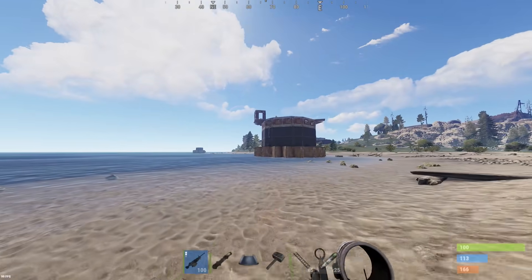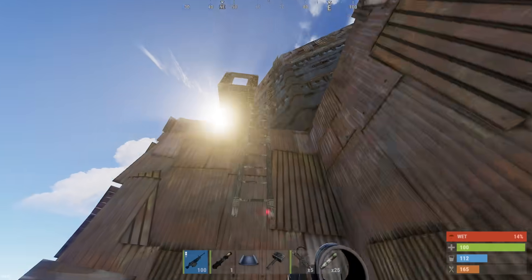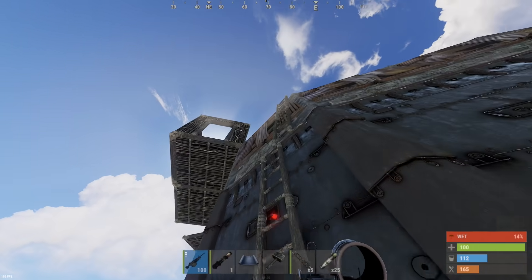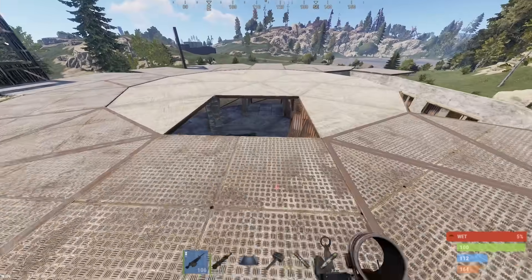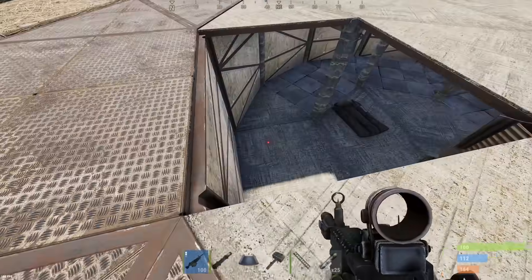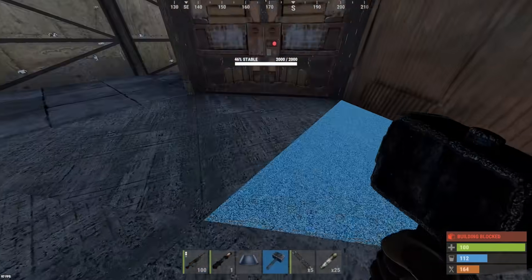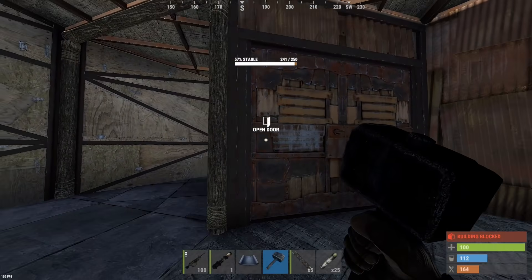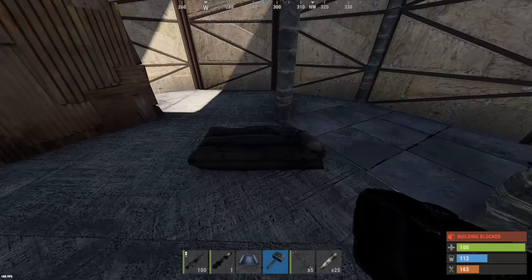The top part was kind of open and it looked at first to be already raided, but you do come to a sealed off portion, so I don't think it is. Armored ceilings all the way up here on the third floor. We've got a sheet door — I think this could be one of the cheapest pathways to take. Just one rocket to do this.